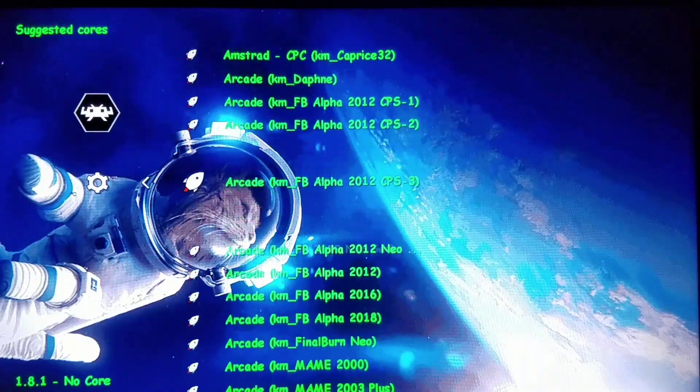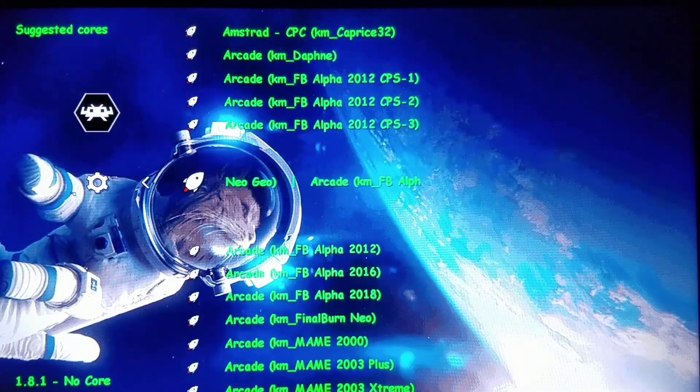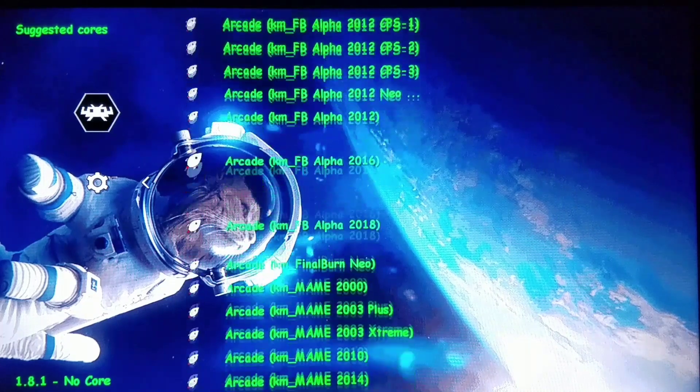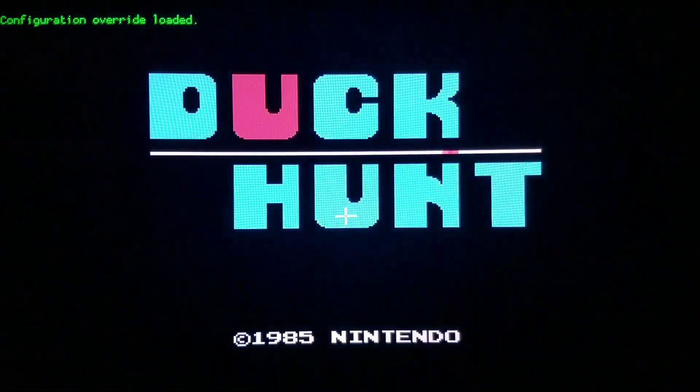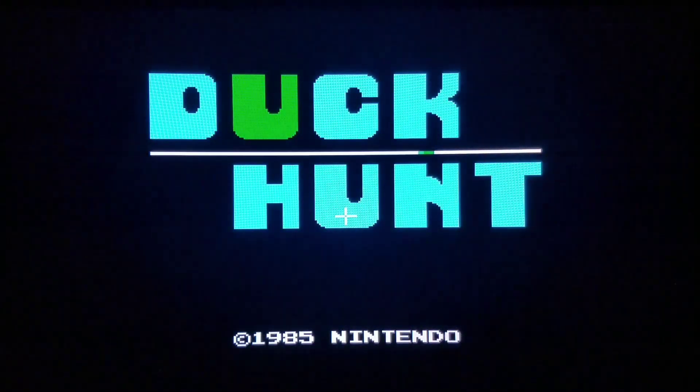I'm loading DuckHunt Arcade with MAME 2003 Extreme, which has fixed controls and sound. You can also use MAME 2003 Plus Plus, which has a slightly better edge on compatibility, while Extreme has the edge on performance and speed. They are great companion pieces and I work and collaborate with them regularly — we have many things going back and forth such as custom OSDs, data fixes, and IRAM fixes.